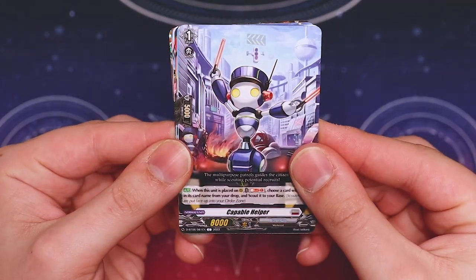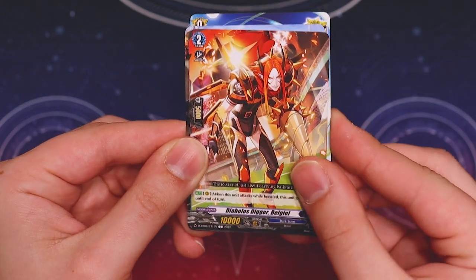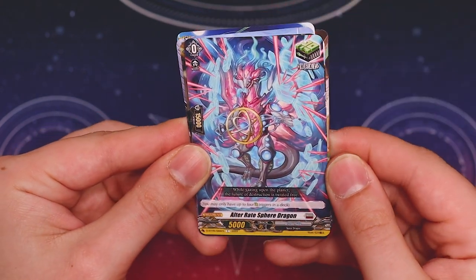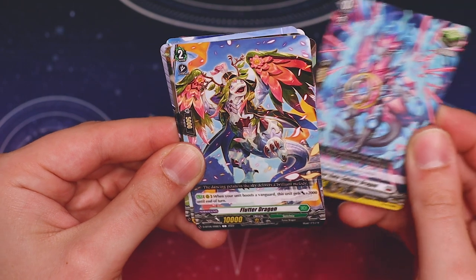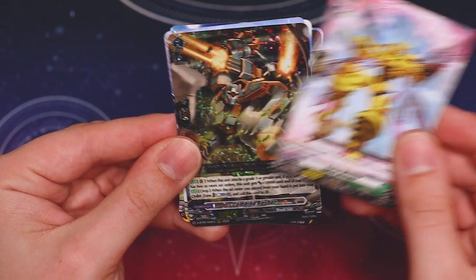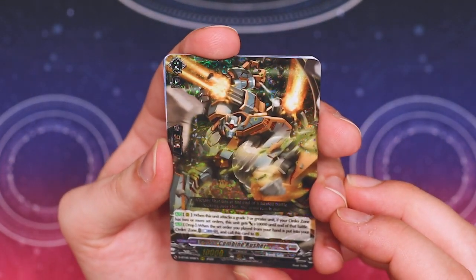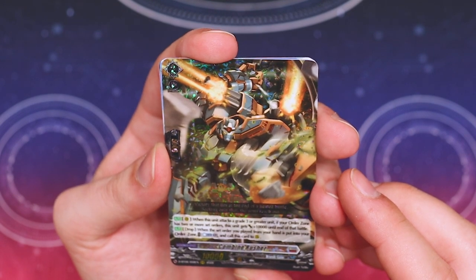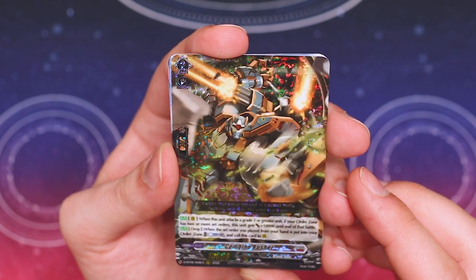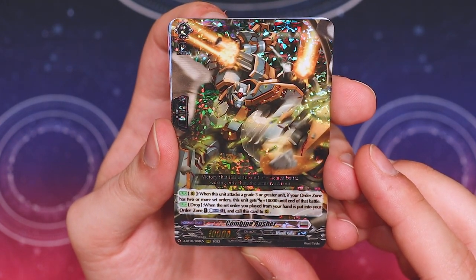Starting off with some commons: some Brant Gate stuff, triggers, Bruce support, a heal trigger for Brant that looks nice, this looks like Leandrard support, some Megacondi-looking thing, and we're starting off with a Triple R right off the bat. Combined Rushers - when this unit attacks a grade or higher unit, if your order zone has two or more set orders, this unit gets 10k until the end of that battle.